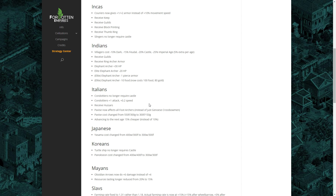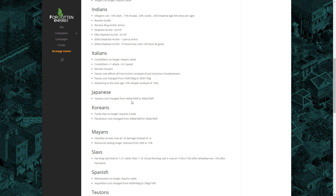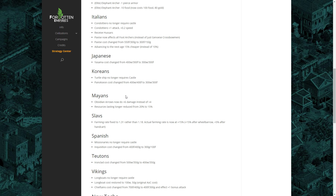Moving on to the Japanese: Yasama, which is the tech that allows Japanese towers to fire more arrows, has been reduced in price by 100 wood. It's a small change, but it's worth noting that since Arrow Slits is a new technology available which buffs the Watchtower, Guard Tower, and Keep, that's actually going to make the Yasama technology even stronger than before. Reducing the price means players will actually consider it as an option.